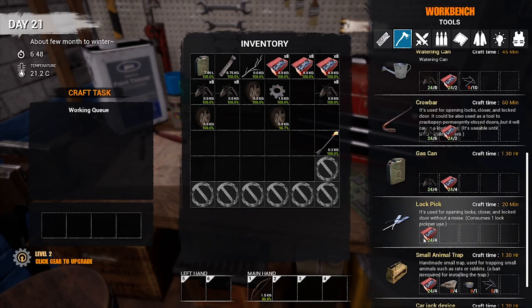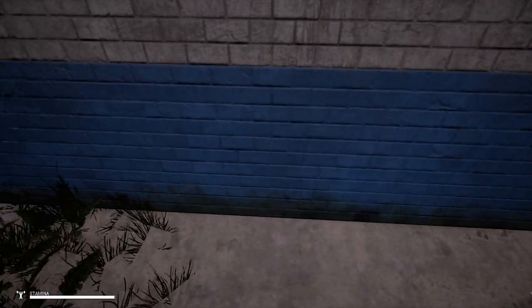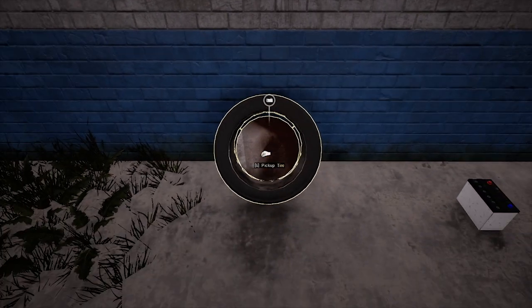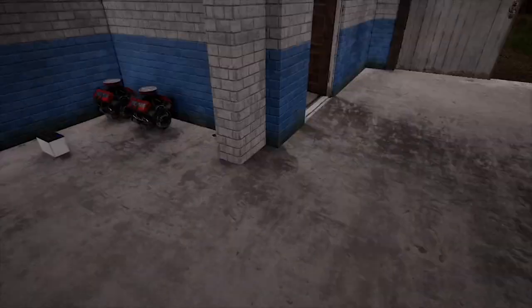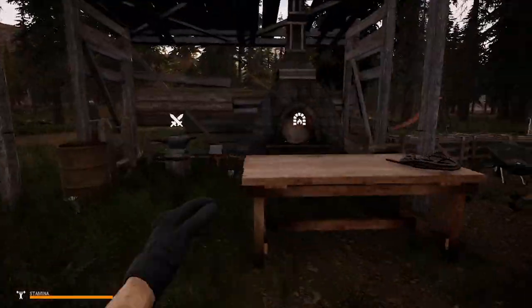We're going to need 20 of one thing, 10 of those, five of those, two of those, and one tire. Because we need one tire, we're going to drop two of these. We're going to move back a little bit and drop. There we go — perfect, laying against each other like wife and husband. Let's come back and see if the smelting is done.